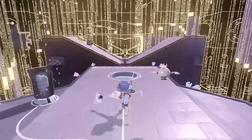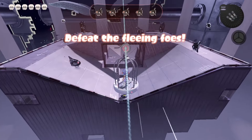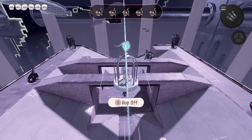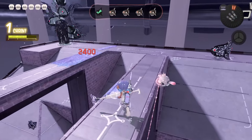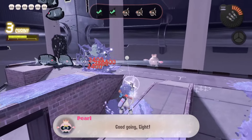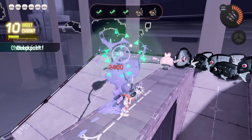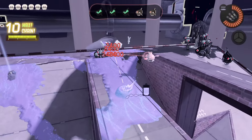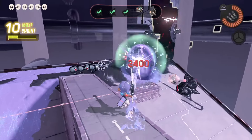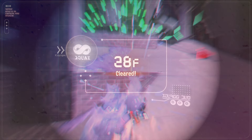For example, a member of the Nintendo Treehouse showed us a floor 16 build using the Charger, Splatoon's version of the sniper rifle that requires you to charge it for more powerful shots. He built his palette in a way where the charge was almost instantaneous, letting him fire off this high powered rifle like it was an automatic shotgun. It looked completely broken, in a deliberate OP kind of way, and that's the sort of creativity and tinkering that I want to mess around more with.